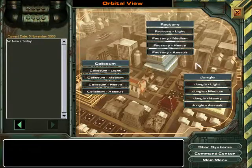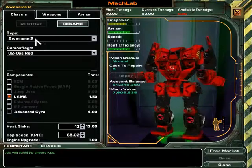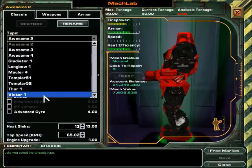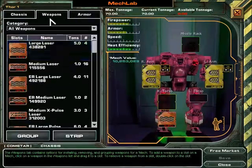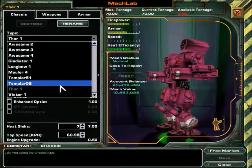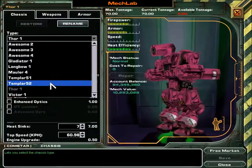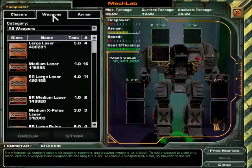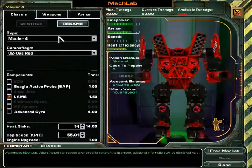Wow, that went really fast. Assaults next — I'll probably just take a Mauler with the configuration you all know and love. I'm gonna keep this Thor because I might actually take it to the final championship round. It's a lucky Thor. Templar was also pretty decent if I remember — can carry a lot of ballistics. 4LBX10 is an option for this one, but I will try the Mauler first.